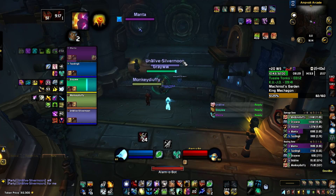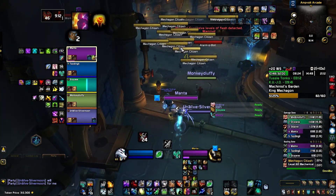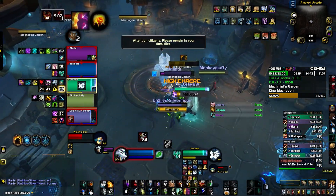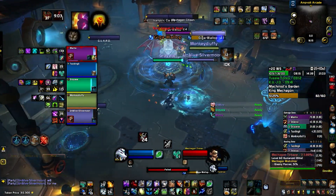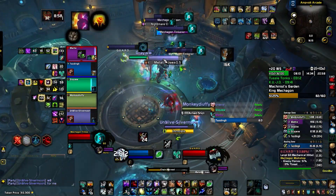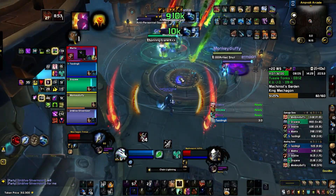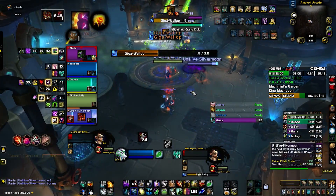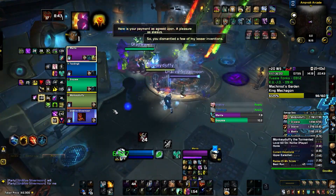There are two important casts you can interrupt in this pack, so focus one and interrupt them always. Geekova Loop is the cast you can interrupt. You can also use your capacitor totem to stop the rabbit that comes and explodes at your feet from running, and that's all.